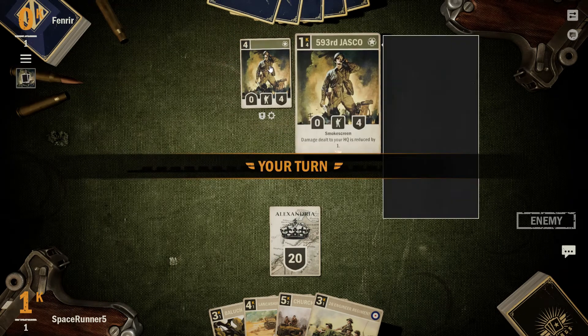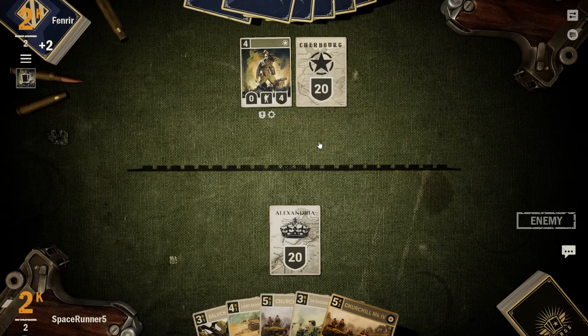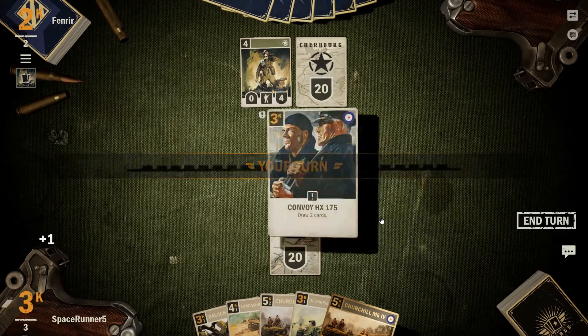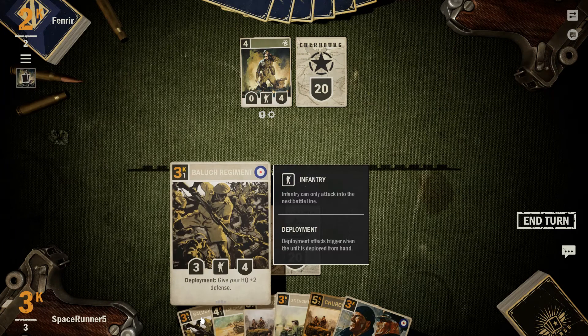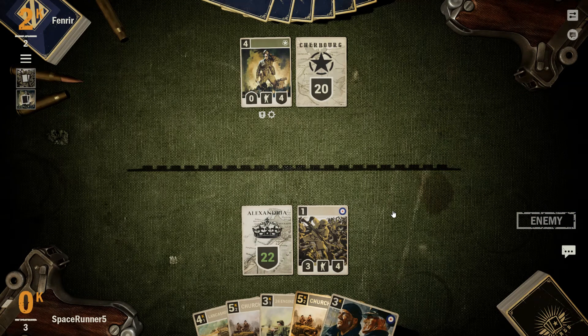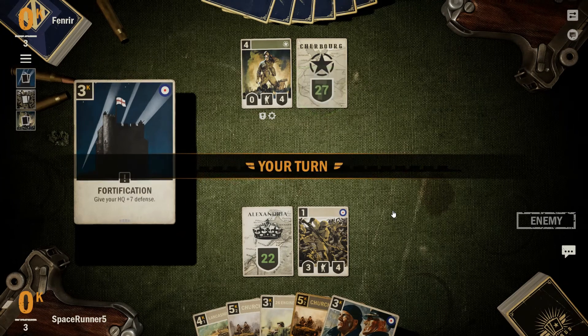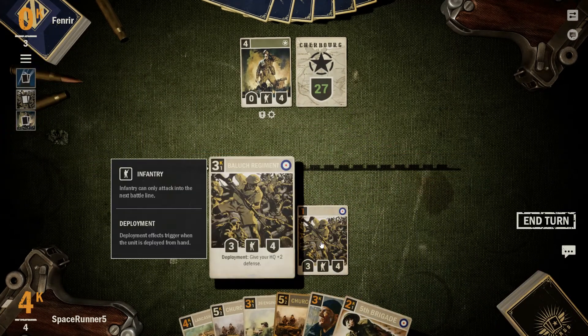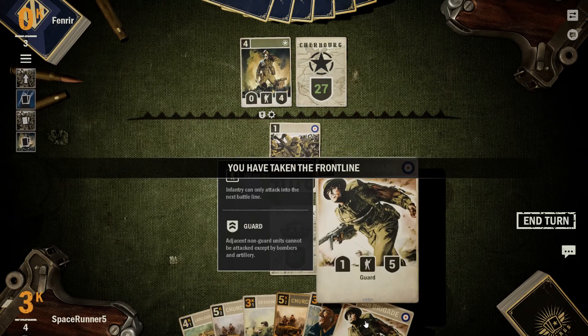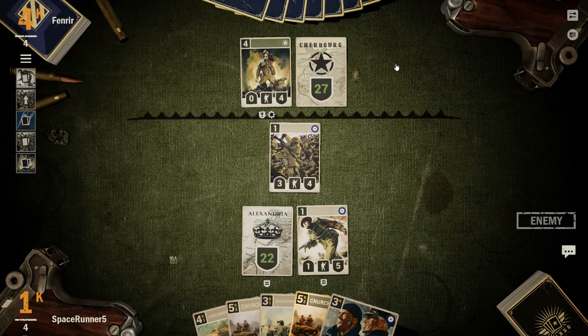0-4, 0-4. Damage dealt to your HQ is reduced by 1. Sure. He can stay for a while. Looks like we all have pretty expensive hands for the most part. Go ahead and drop down the Belouche regiment for additional 2 defense on our HQ. Plus 7 defense for him. We are both playing very defensive decks, so I will not be surprised if we go through everyone's deck. It's a lot of card draw, both of them, and a lot of beefing up the HQ.